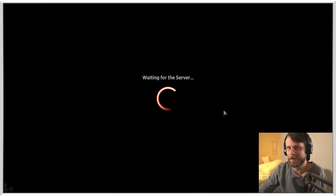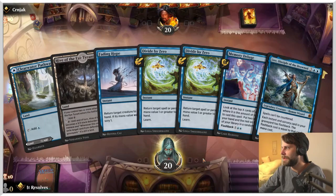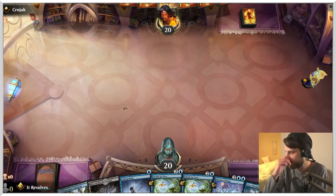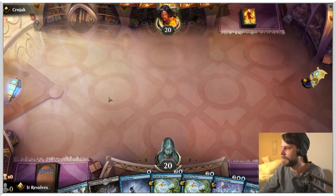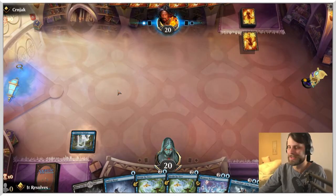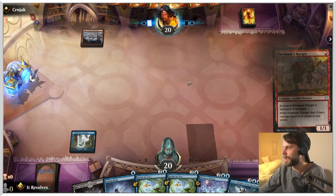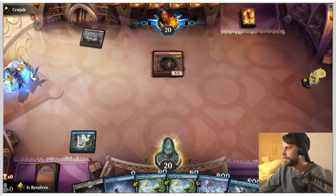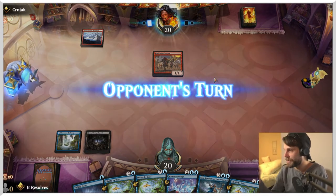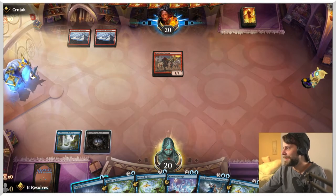Here we are for what will probably be our last game. I think we can keep this — it's a little lackluster on the land front but we do have Divide by Zero, so if we get one more land we can learn into Environmental Sciences. We also have Fading Hope, which could provide a scry towards a land. Looks like Mono Red is going to be the matchup. I'll leave up the Fading Hope just in case.